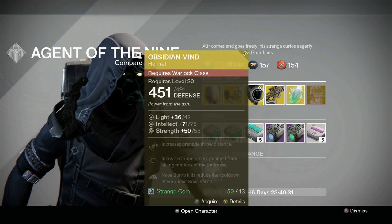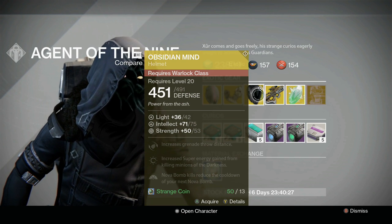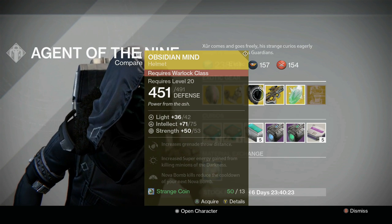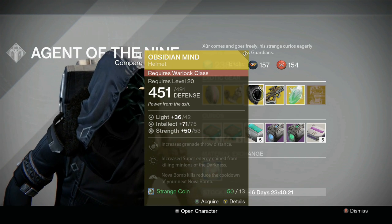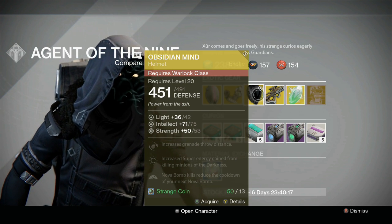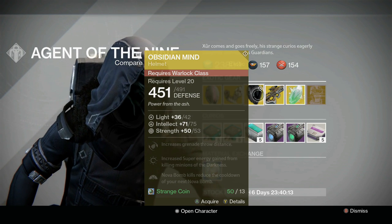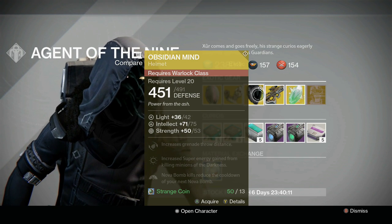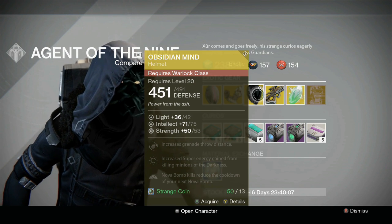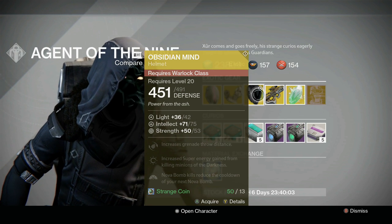For the Warlock, we've got the Obsidian Mind with intellect of 75 and strength of 53. Obsidian Mind has been sold three times by Xur and this looks like it's a little lower than what he sold before, so it probably isn't an upgrade. But it's fun if you don't have it — Nova Bomb kills reduce the cooldown of your Nova Bomb, so you can just spam it against lots of enemies in PvE.